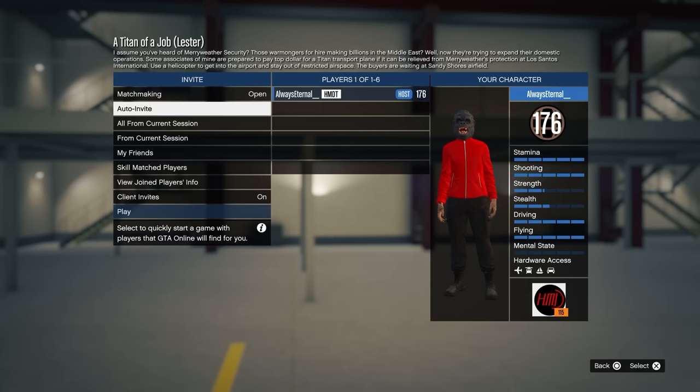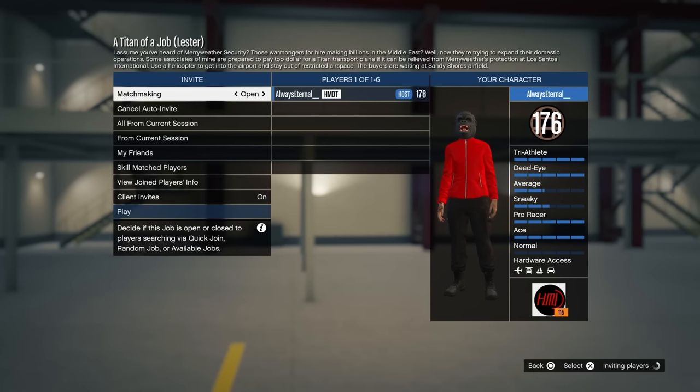The GTA Online matchmaking is kind of broken. A lot of the time you're probably sitting in a lobby just trying to get players to join. If you're having a hard time finding players, it can get annoying when the countdown timer starts going down and you don't find enough players and it just starts a random mission with only two players. Instead, what you can do is actually just close the lobby and then open it again, and that will restart the countdown timer. So basically you can keep the lobby open as long as you want and wait for as many people as you want to join.